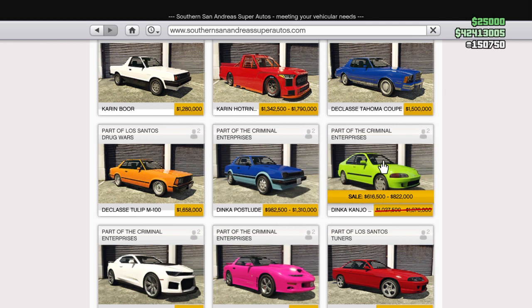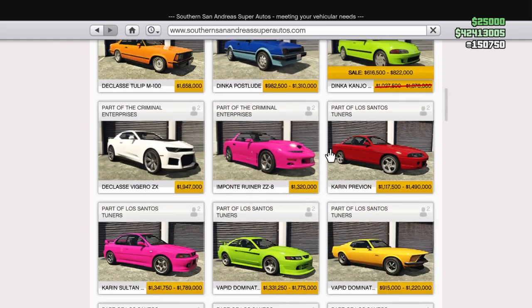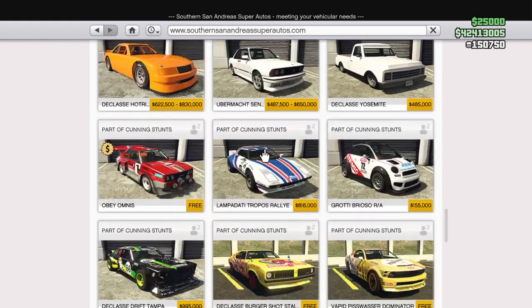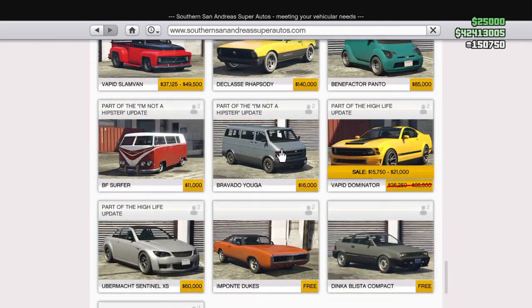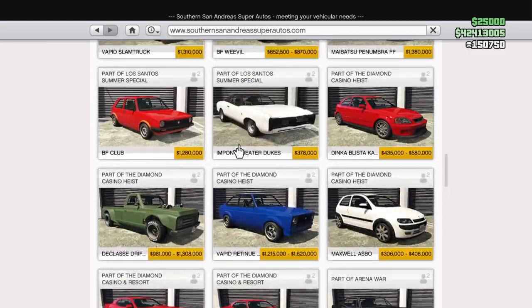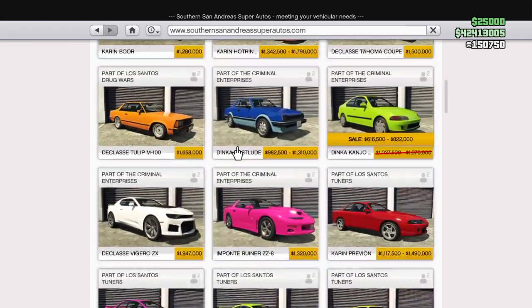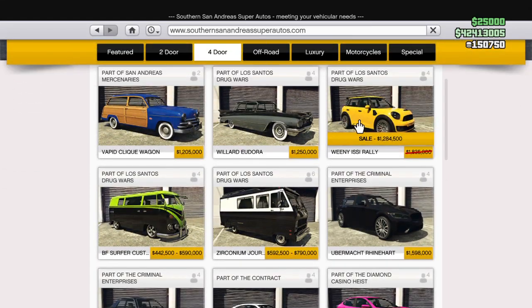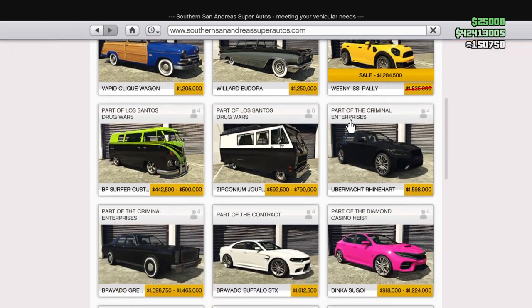We've got 30% off of the Dinka Kanjo. We've got 30% off of the Darnamater, plus the Arena War upgrades. We've got the EC Rattie on sale at 30% off.